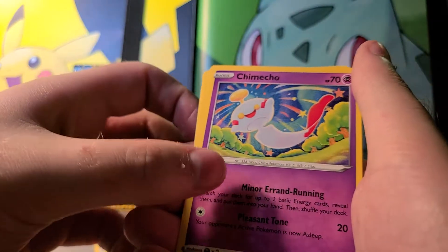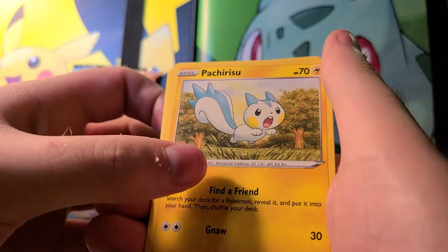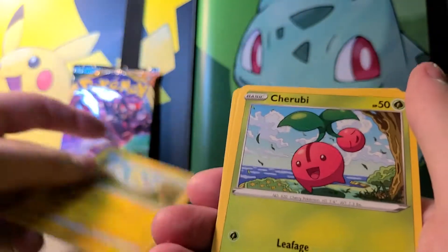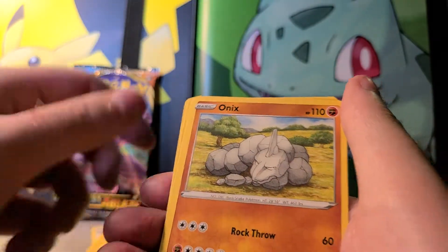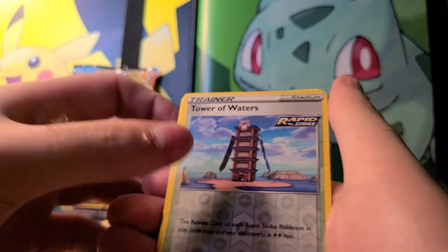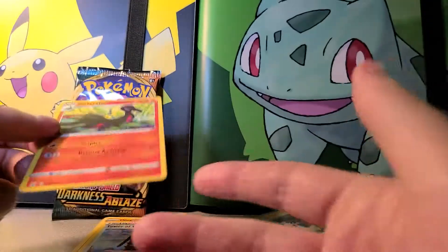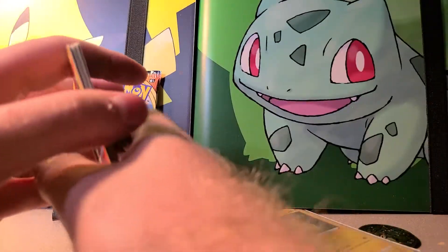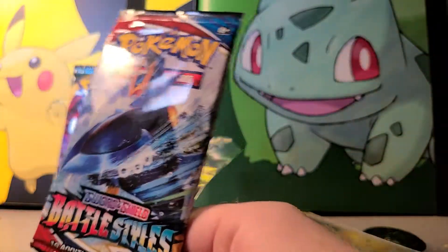I'll pre-open these. Got one, two, three, four — okay. Got a Leaf Energy, Escape Rope, Marwhal, Onyx, classic tower waters. This came out of Battle Styles.